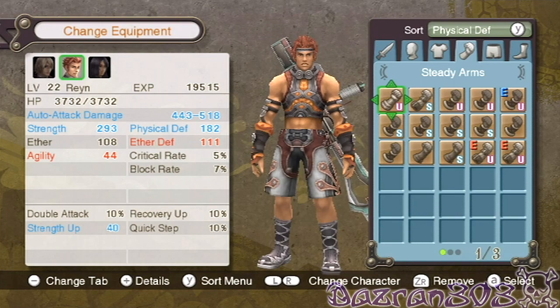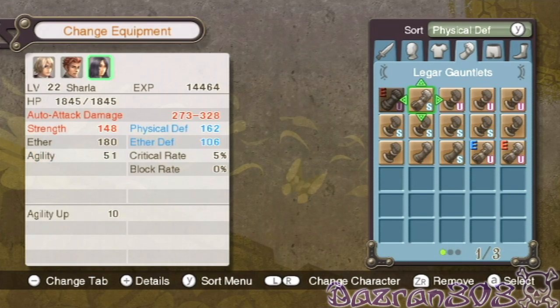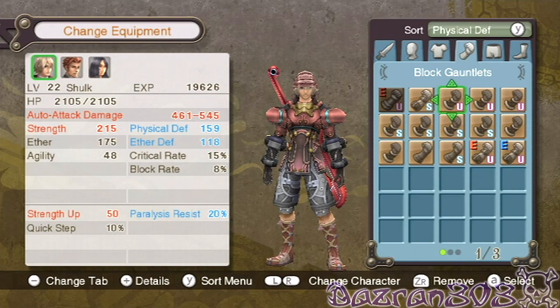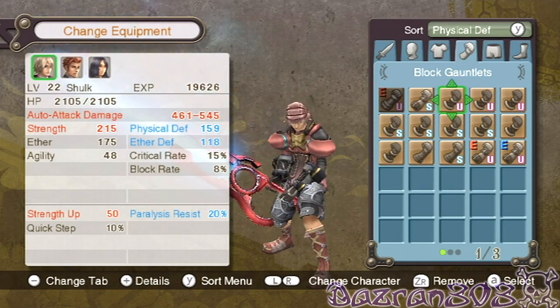For Shulk, steady arms — he's the only one that can use that, so let's put that on him. Wow, huge upgrade. Legger gauntlets or block gauntlets — bleed defense or paralysis resist?